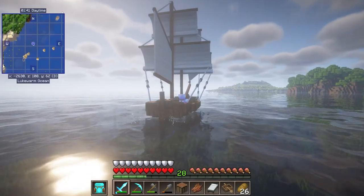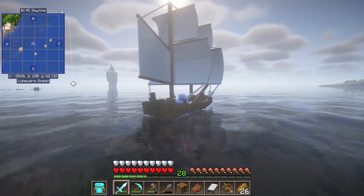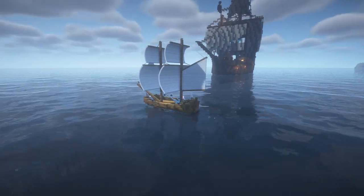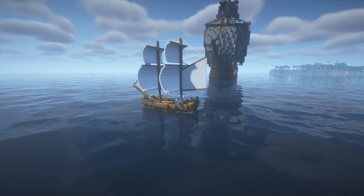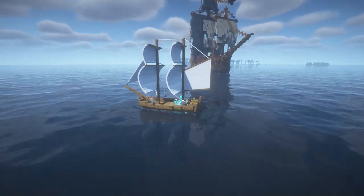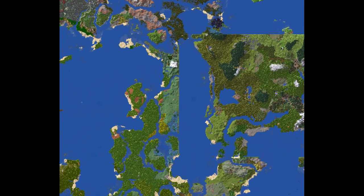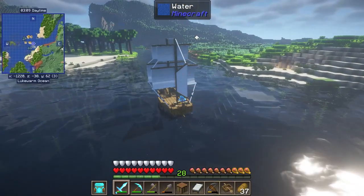A short ways from the flotsam I spotted a sail on the horizon, and as I drew closer I realized it would be difficult to get much closer without getting transformed into a human pincushion. I can only assume there are chests full of loot on board, but at least I know where the ship is — I can return when I'm a bit better prepared to clean it out.